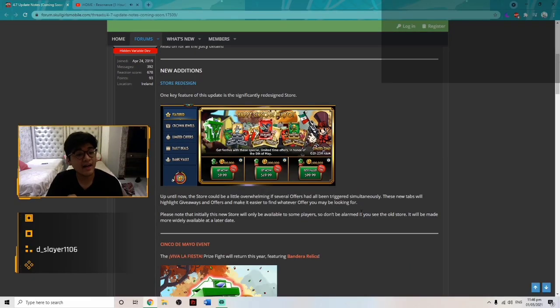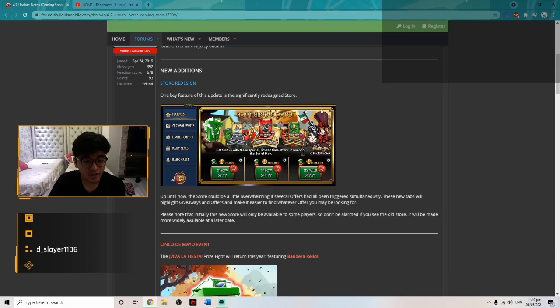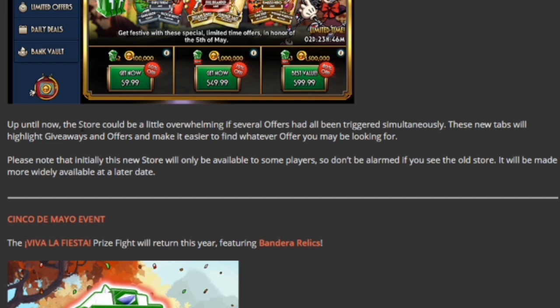So apparently we have a store redesign. This is the brand new store that they decided to go with. Up until now the store could be a little overwhelming if several offers had all been triggered simultaneously. These new tabs will highlight giveaways and offers and make it easier to find whatever offer you may be looking for. Note that initially this new store will only be available to some players, so don't be alarmed if you see the old store — it will be made more widely available at a later date.